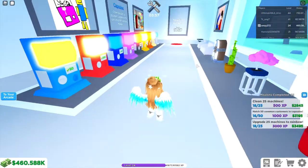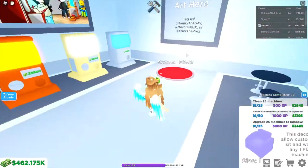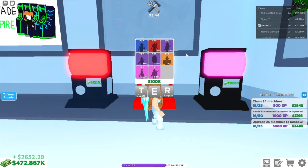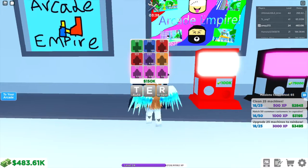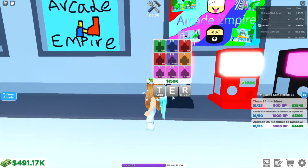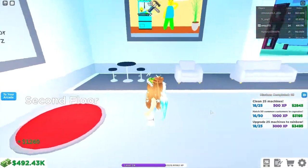If we head around to this side, you'll notice the little red circle on the floor that goes to the second floor. They've added two new capsules: a YouTuber capsule and the Dominus capsule — YouTuber first, then Dominus.